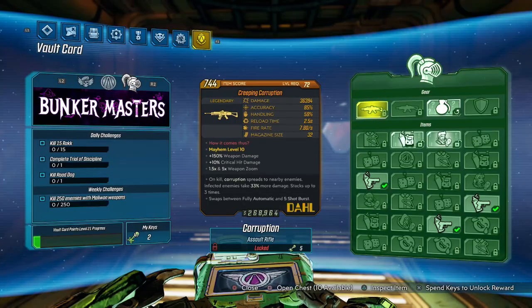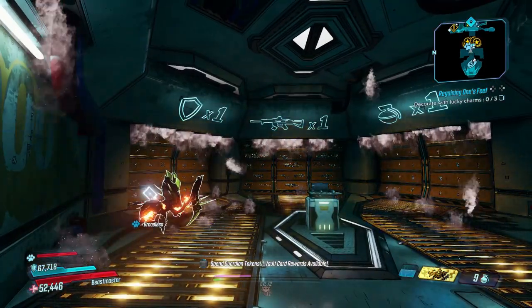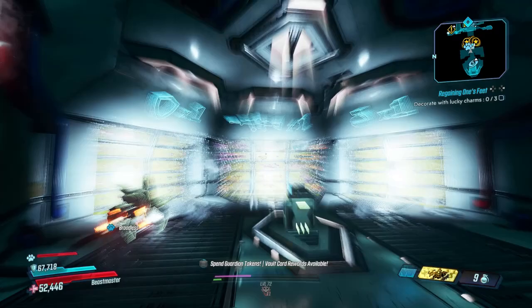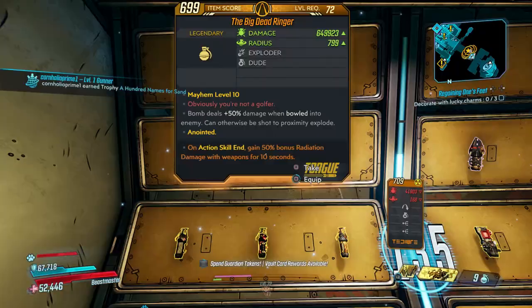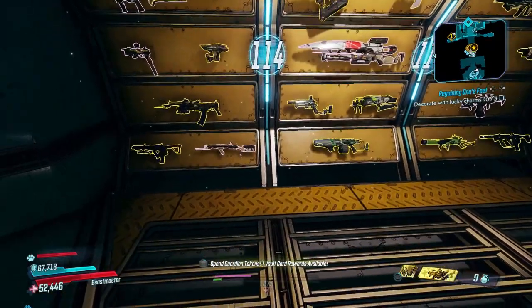I have a diamond key and I want to use it. Side note, I have 10 bunker master chests. We're here in the diamond vault room. What I want to hear the most is definitely the TNT Tina — I've heard rumors you could get it from here. That would obviously be the most desired item. Can't confirm — there's no TNT Tina on the wall. Big sad face.